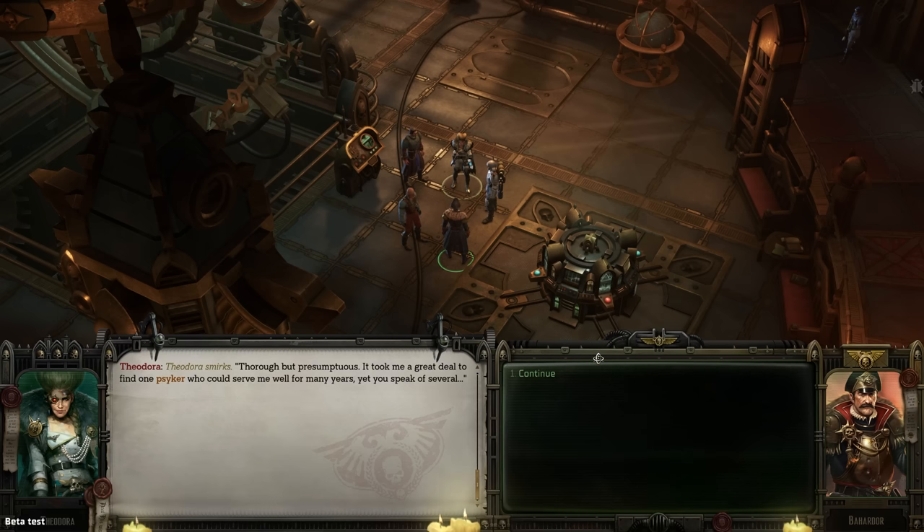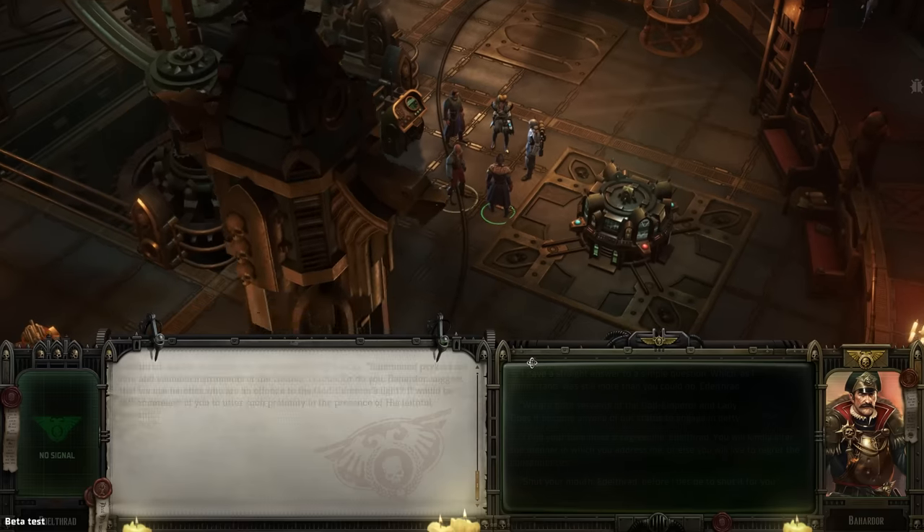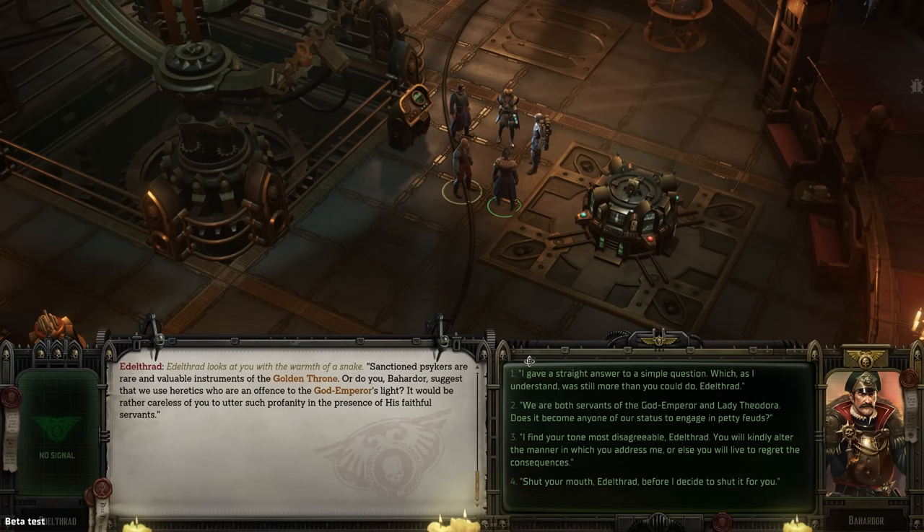Theodora smirks: 'Thorough, but presumptuous. It took me a great deal to find one psycher who could serve me well for many years, yet you speak of several.' Edeltrad adds that sanctioned psychers are rare and valuable instruments of the Golden Throne. When he pushes back dismissively, we stand our ground: 'I find your tone most disagreeable, Edeltrad — you will kindly alter the manner in which you address me, or you will live to regret the consequences.' We're not going to get pushed around by this fool.